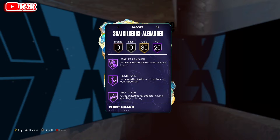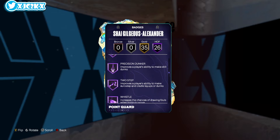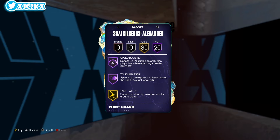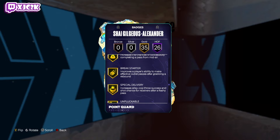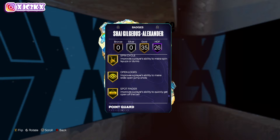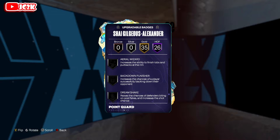Badge-wise, 26 Hall of Fame badges including Posterizer, Agent 3, Blinders, Catch and Shoot, Deadeye, Limitless Range, Ankle Breaker, Dimer, Handles for Days, Clamps, Glove, Precision Dunker, Whistle, Free Points, Blow By, Speed Booster. This is a completely base SGA — gold Fast Twitch, Corner Specialist, Green Machine, Bailout, Break Starter, Unpluckable, Anchor, Challenger, Interceptor, Pick Dodger, Post Lockdown. He has pretty close to every single important badge as a base card, which is really really nice.